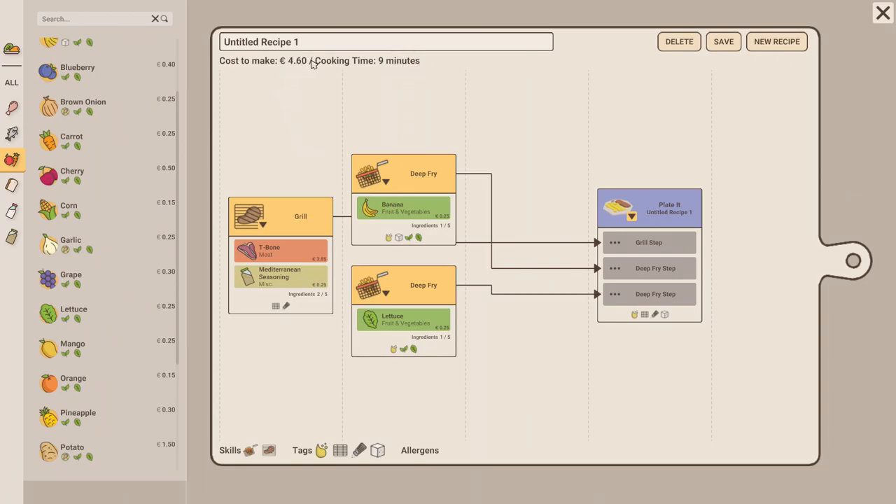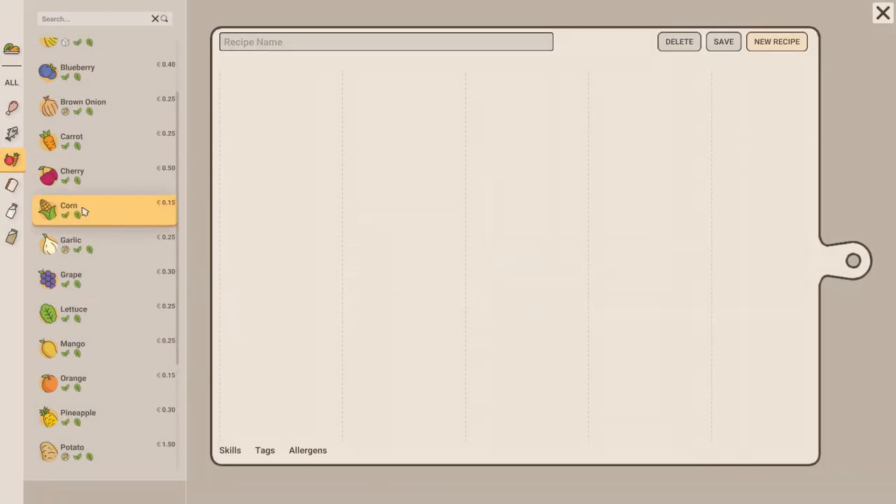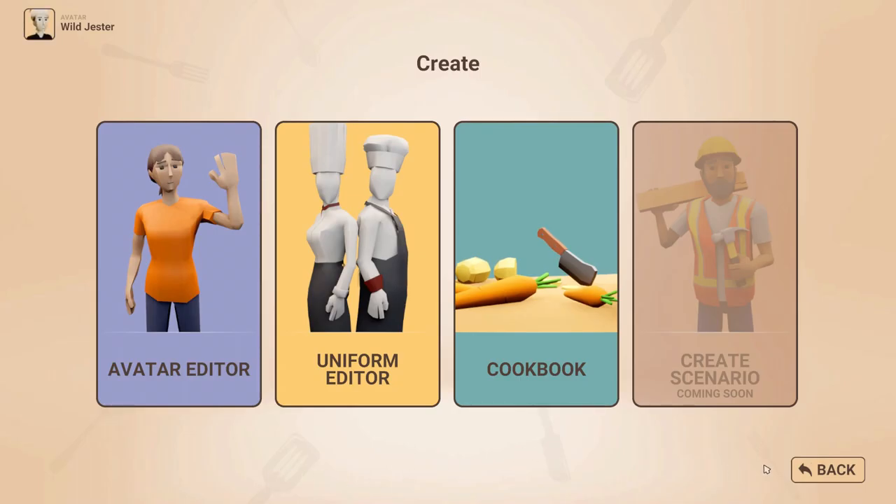The cost to make is 4 euros and 60 cents — the total of all these ingredients. I can name it, like, 'T-Bone and Bananas,' and save this dish, and even upload it to the Steam Workshop. I haven't tried that yet, but it's pretty cool. I'm still trying to learn things around here, but this is such an interesting feature.